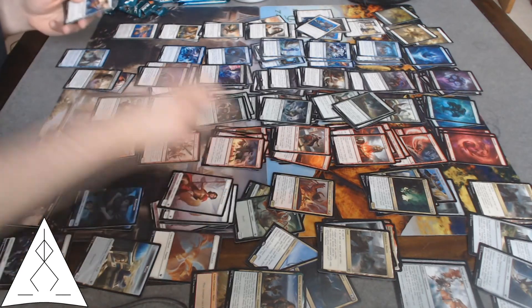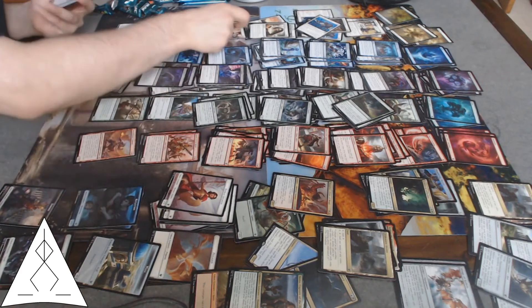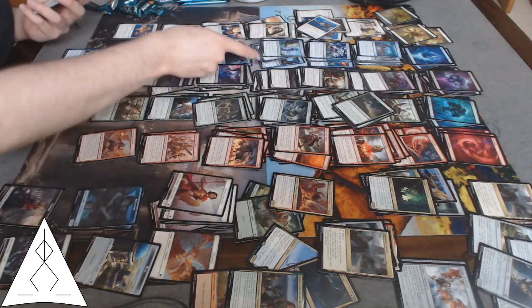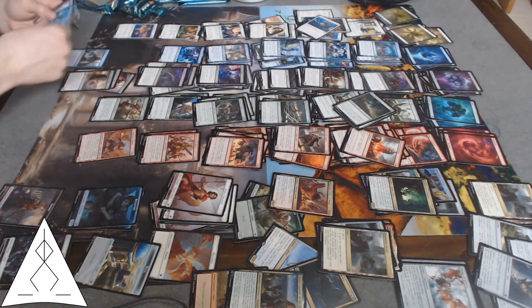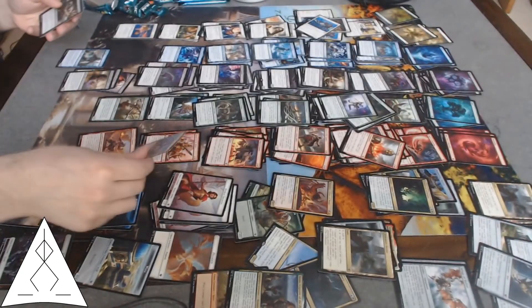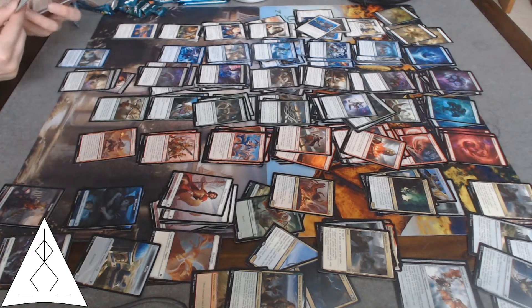Raven Flames. Glory Bearers — creatures get plus 0 plus 1 when they attack, not bad. Nixborn Seaguard — nothing fancy, 2/5 creature for four. Relentless Pursuit. Another Catablepas. Another Thirst for Meaning. Another Setessan Skirmisher. Another Catrmetra's Blessing. Another Funeral Rites. Chain Web — 1/2 with reach, escapes with some stuff.